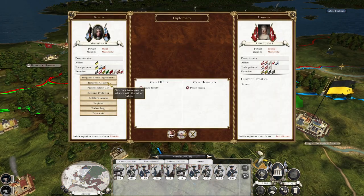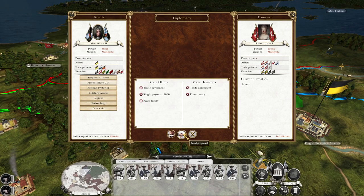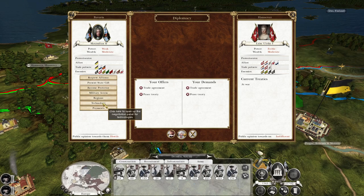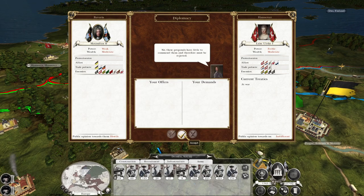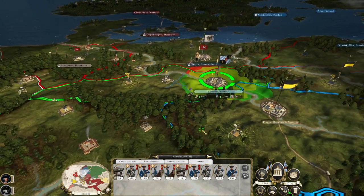Recruit two units of line infantry per turn — you don't want to go crazy. I really want to try and get Hanover off my back. Give them a grand — nope. Peace, trade — we don't have any advanced technology. Offer a turn's worth of spending — nope. Bummer, okay. Maintain the growth of my regular army here.